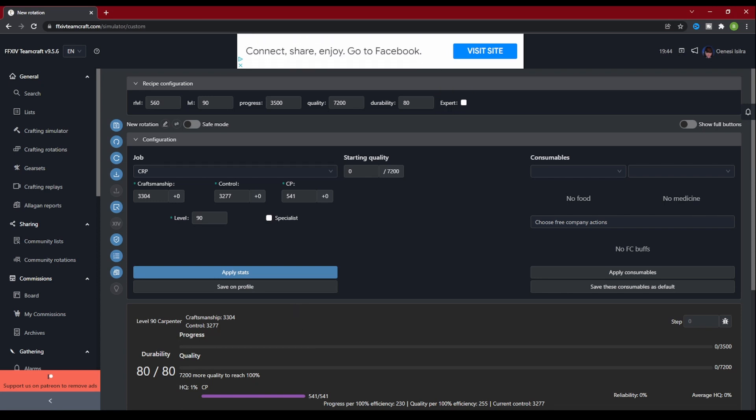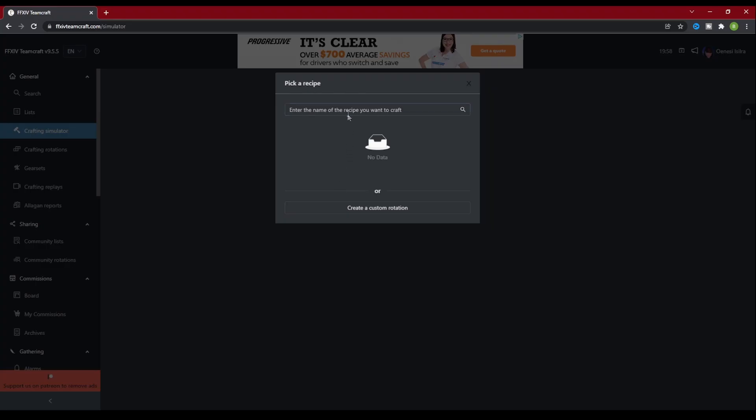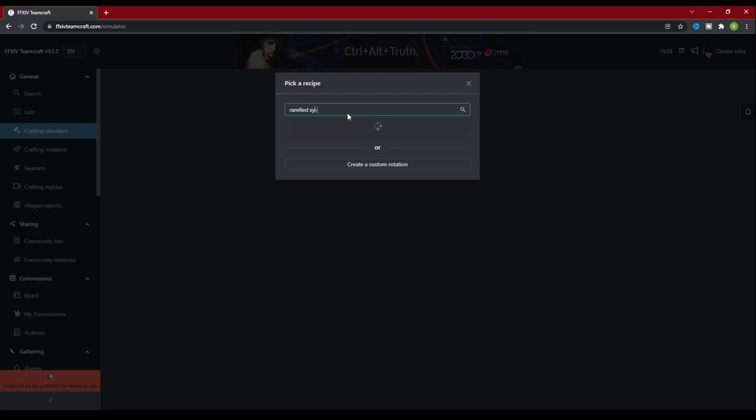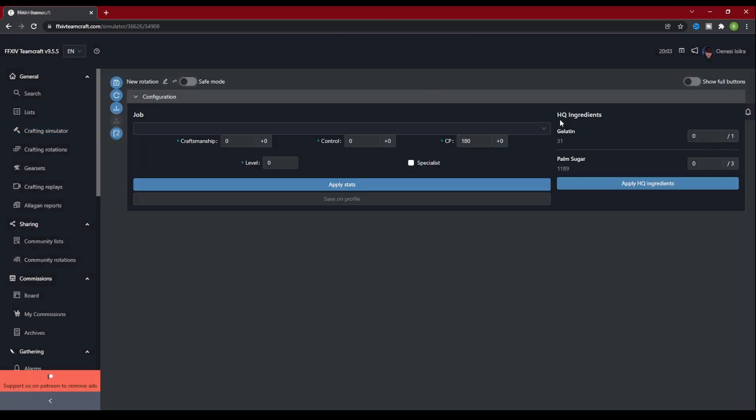Now let's explore the recipe search. Click on the Crafting Simulator again to bring up the search. For our example today, let's use the Rarefied Saikon Bavaroy. This box works the same as the search box on the main page — it just already has the recipe filter applied to it. Once it has found the recipe, go ahead and click the blue check mark to load the simulator.